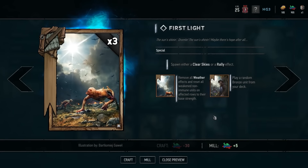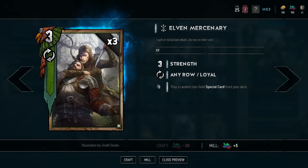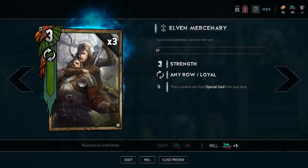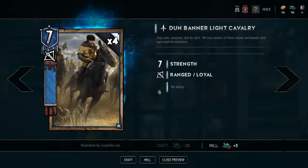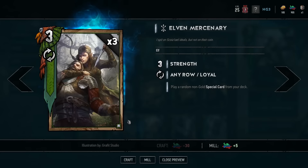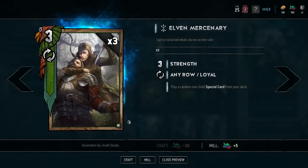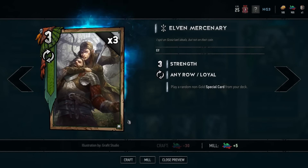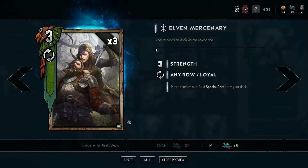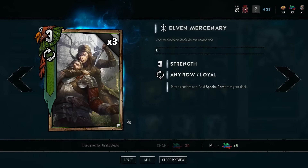Reaver Scouts don't really have these super-chain possibilities that Elven Mercs do, but both provide great consistency to Scoia'tael decks right now. In review: look through your bronze cards and find cards that can exceed the value of eight. Eight is our baseline — if you're below eight, we don't even want to talk to you. We want to use those cards to their maximum utility, create situations for exceedingly good value from bronze cards, and then use more situational silver cards — leveraging card advantage, thinning the deck, throwing back golds, or using Johnny to try for a fifth gold throughout the game.